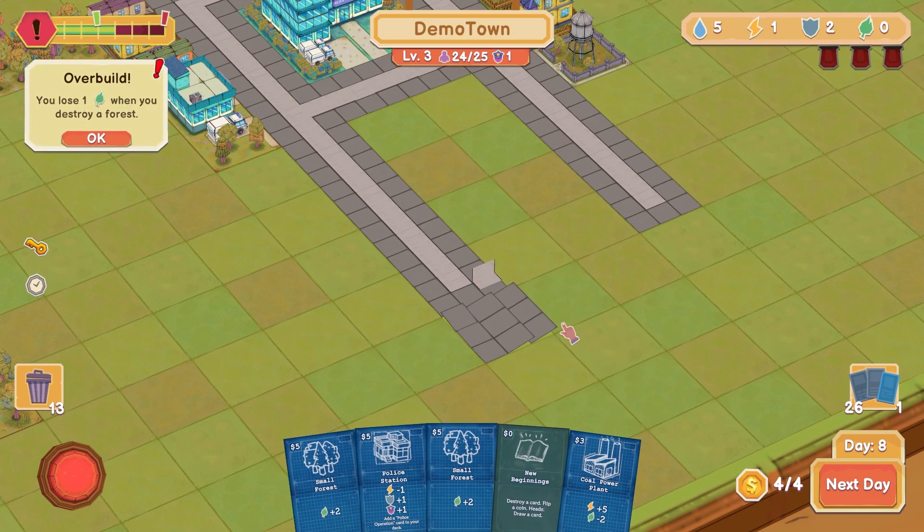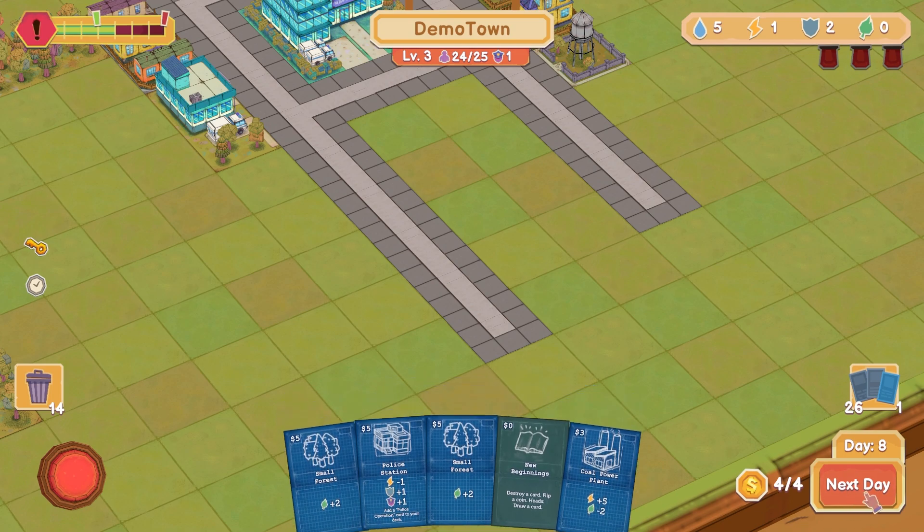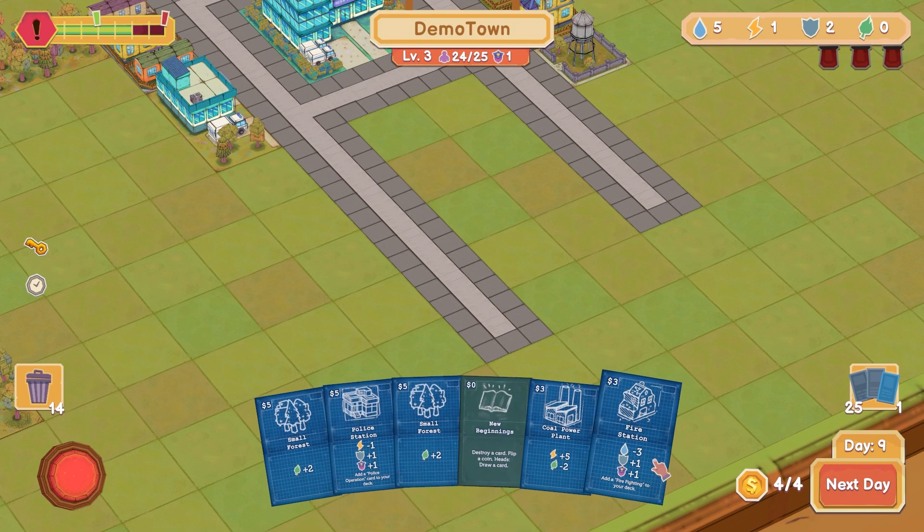We're kind of reaching the edge here. Overbuild — you lose one when you destroy a forest. I should have thought before I did that, that's not good. Next day — I need to get the right cards, please. There we go. Fire station: lose water, we've got plenty of that. Get some safety, get a cop here, and add firefighting to your deck.